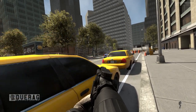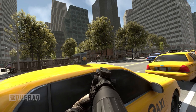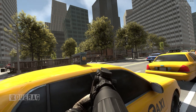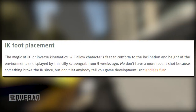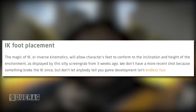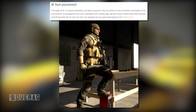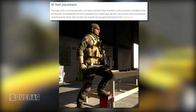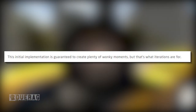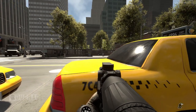Version 1032 will be merely the first big animation update — it will lay the foundations for animation and features to be added and improved all the way to the version 1.0 release. IK foot placement: the magic of IK, or inverse kinematics, will allow characters' feet to conform to the inclination and height of the environment. They don't have more recent shots because something broke the IK since, but this initial implementation is guaranteed to create plenty of wonky moments — that's what iteration is for.